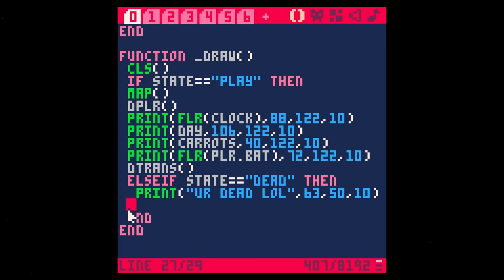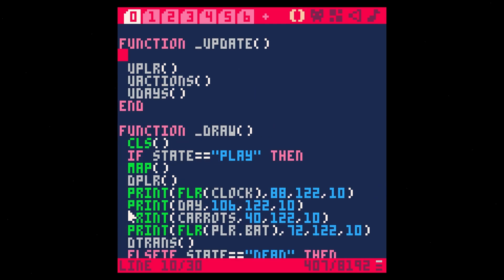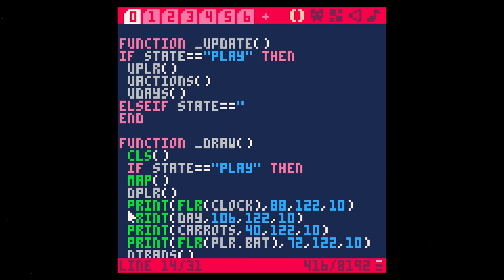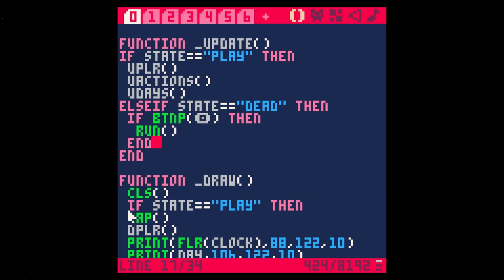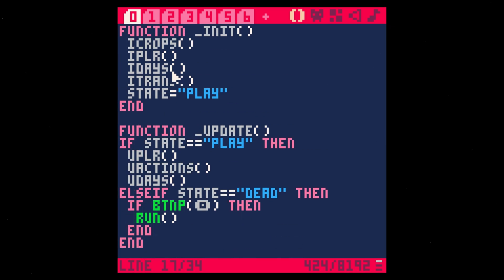Now we don't have any options to do anything after this, so let's add 'press O to restart'. In our update, we wrap this in an if: if state equals play, then we do this; state equals dead, then if button P (the circle button), we're going to run our game again. There are other ways to reset everything, but this is the simplest — we just run the game again, which resets everything. It calls our init and also resets our map. If we just called init, our map would stay the same.